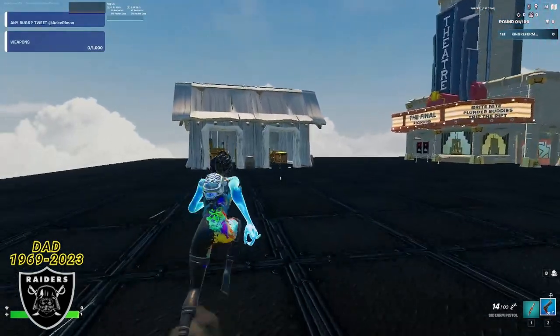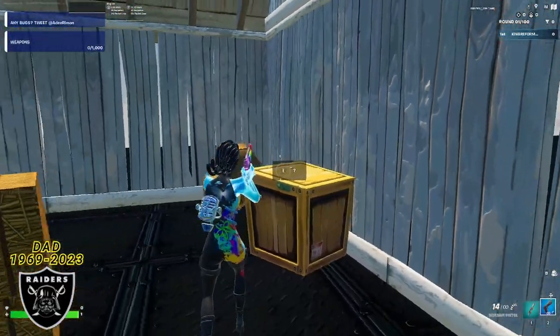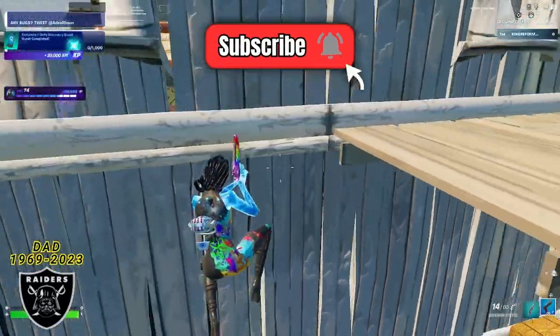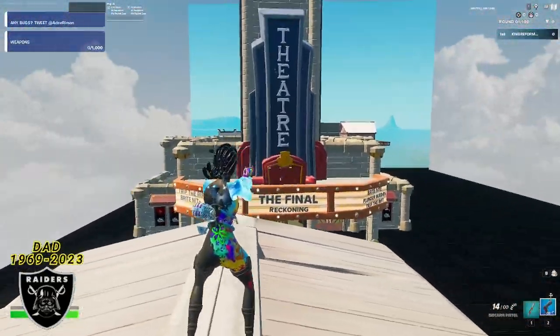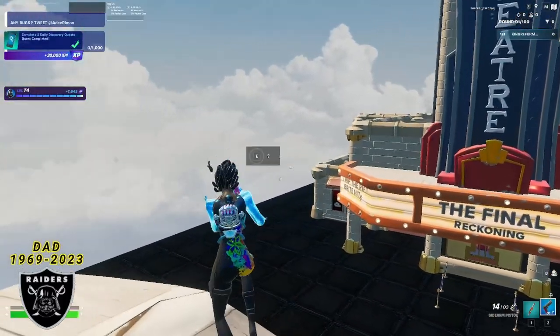For your first XP glitch, run up into the little wooden hut and go onto the cardboard box in the corner. Push that button and watch the XP flow in. Once that's done, leave the building, mantle onto the roof, and face the theater in front of you — you're going to see a secret button floating in the middle of the air right there.